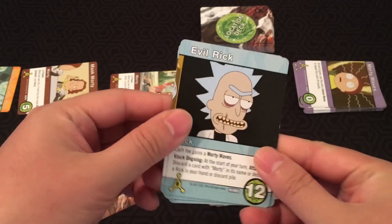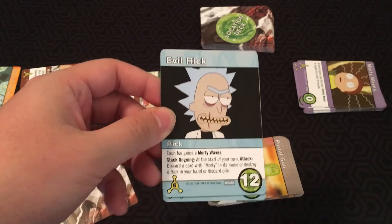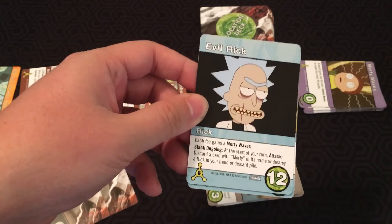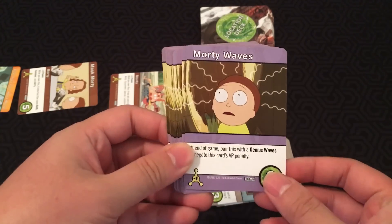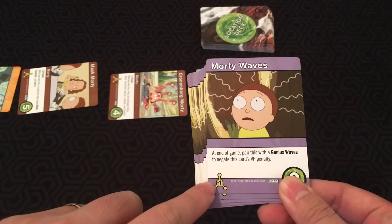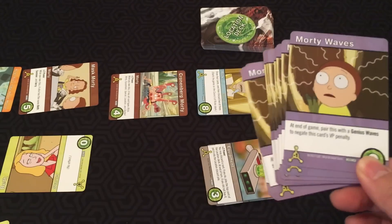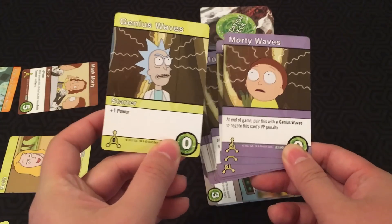At the start of your turn, Evil Rick attacks everybody and everyone has to discard a card with Morty in their name, or destroy a Rick in their hand or discard pile. Morty Waves are the new weakness cards, but these are special in that normally they're negative one victory points at the end of the game. However, for every one of your starter Genius Wave cards you still have at the end, you can negate the penalty.